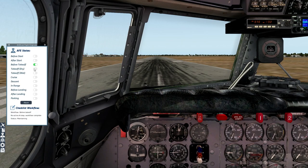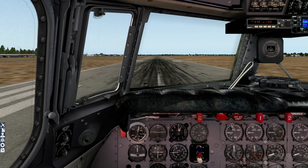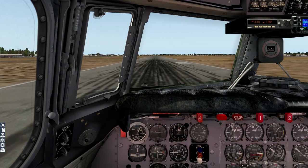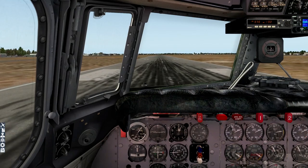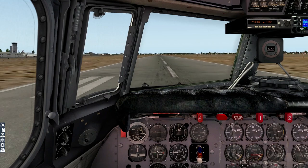Ready to go. I'm going to hold the brakes for the 30-inch check — 30 inches stabilized. Full power. We let the AFE bring out the power. BMEP's coming up nicely, manifold pressure's coming up nicely, everything's in sync, so releasing the brakes. We'll start moving.